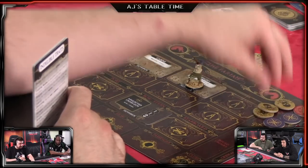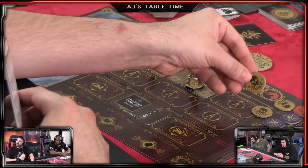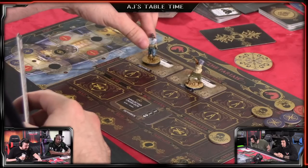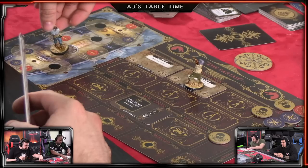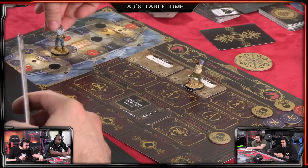I think I will spend one crew token to move my guy from the cabin below deck to above deck and have him go up into the crow's nest.